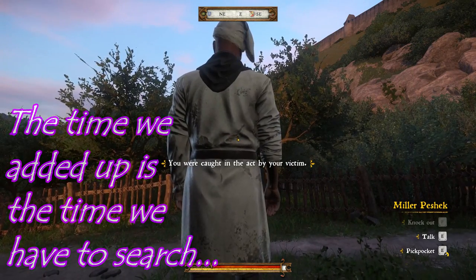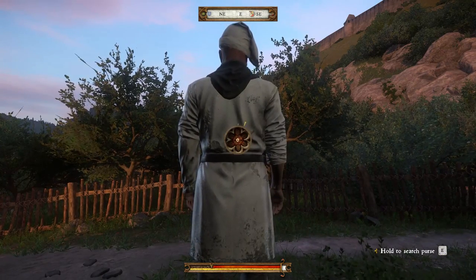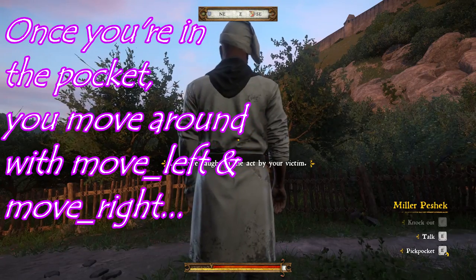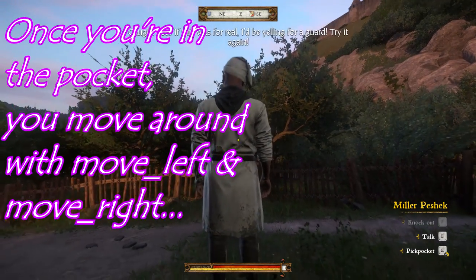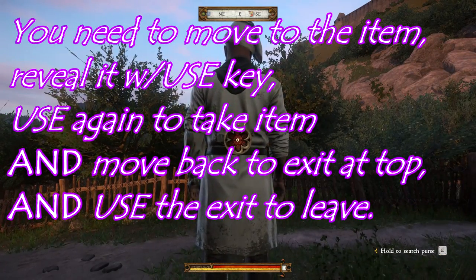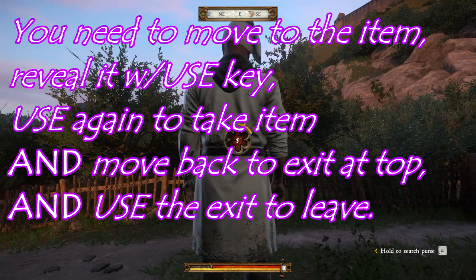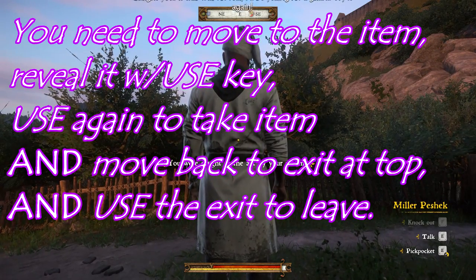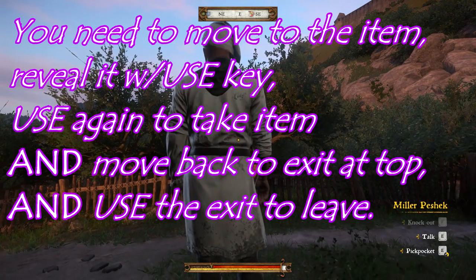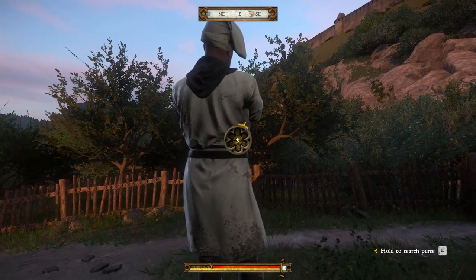He says 'If this was for real I'd be yelling for a guard — try it again.' So let's go over that again: hold down the use key, a counter will start to count. It's not really quite as easy as you might think, so we're going to give it another whirl. Let that counter go up — we want to be in a nice green color. Got caught again. Okay Miller Peshek, let's roll. We're getting green, getting green.